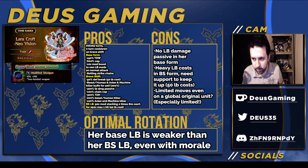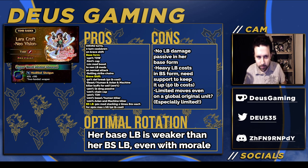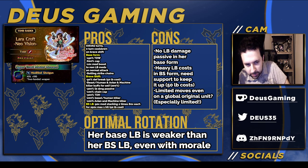Welcome to a Final Fantasy Brave Exvius unit review. We have Lara Croft here with an S-STMR that hasn't changed, so it's still just one two-handed weapon. You would use this in her Braveshift form because that's where her T-Gauge lies.